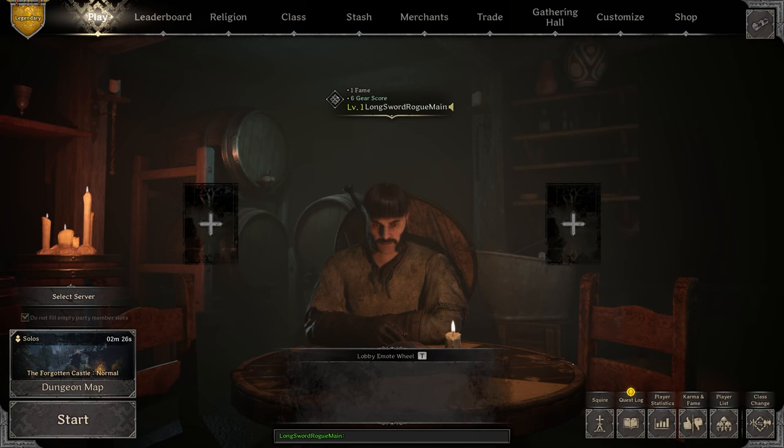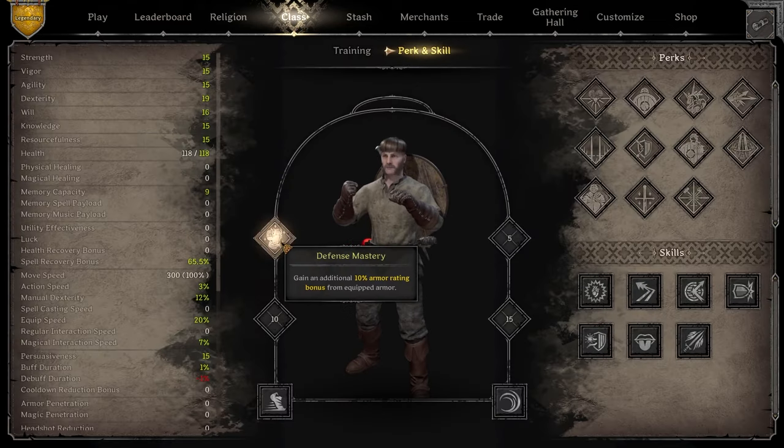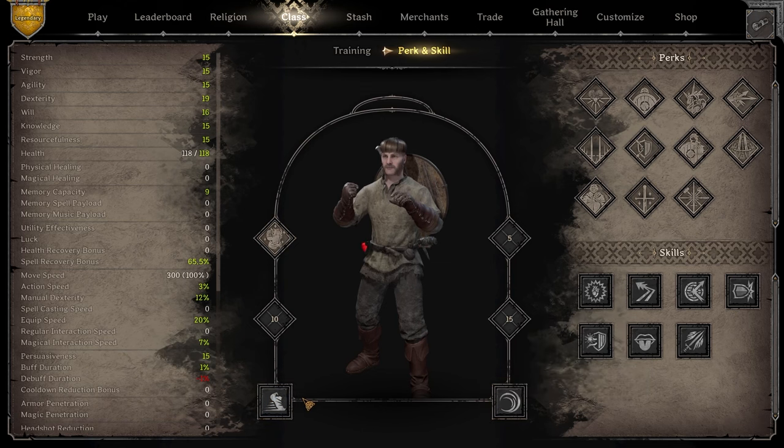Hey, what is up everybody, it's Demo here. In today's video we're gonna be playing on a Fighter with a long sword. I'm a rogue main, and I had to let everybody know — long sword Fighter is a broken, perfect combination. First things first, let's go over the perks and skills we're gonna be playing with. When you start a new character you get Defense Mastery as your main perk, as well as Sprint. You want to keep these perks because they're absolutely beautiful.